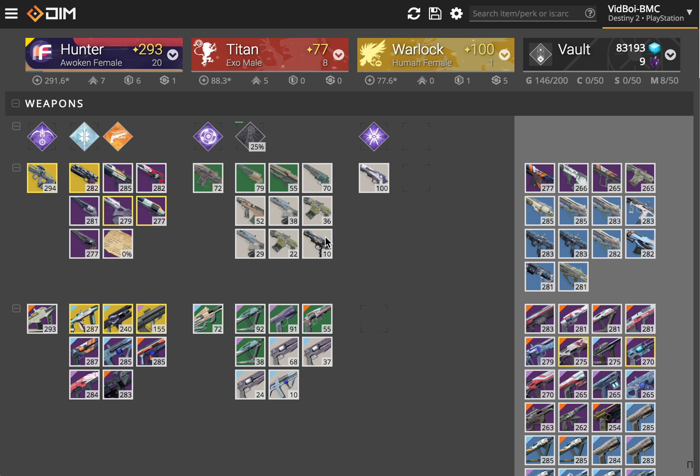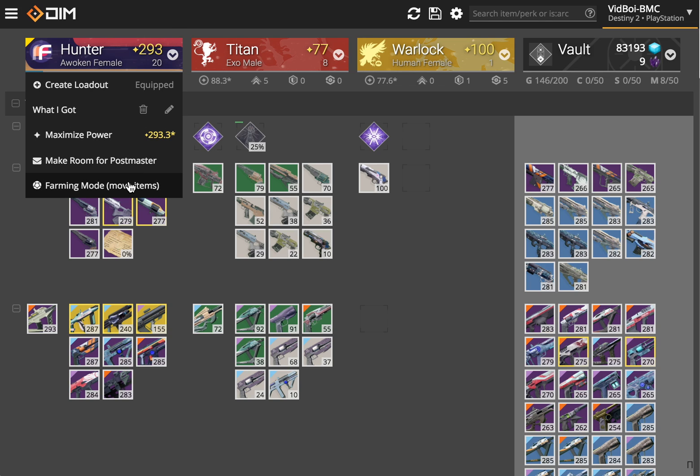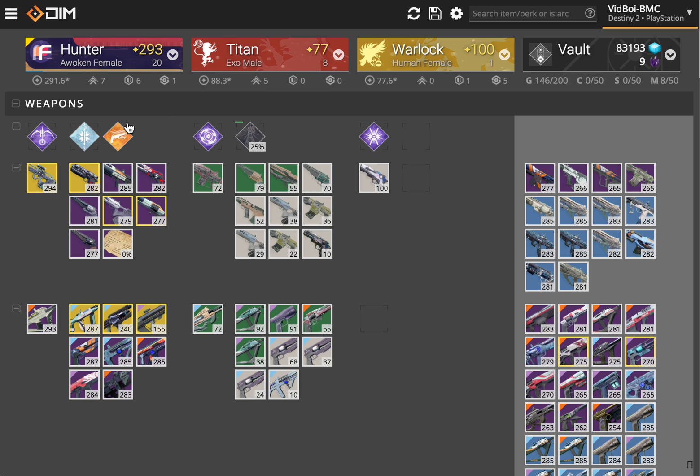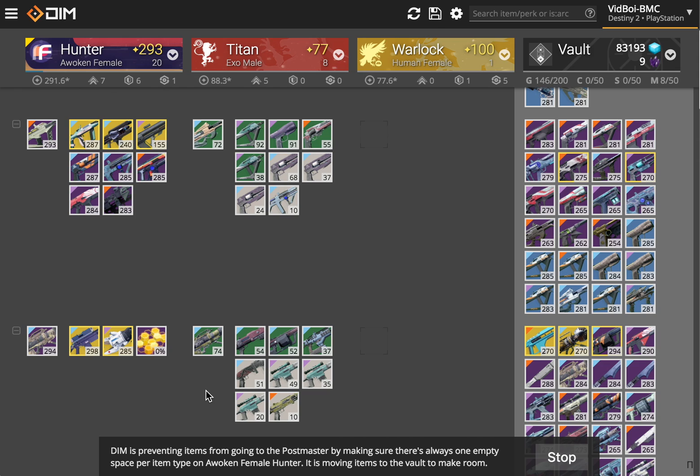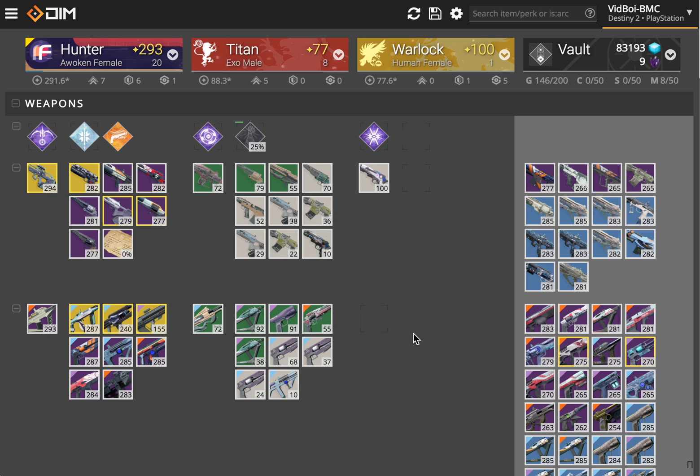I've been out there doing patrols and faction rally, and I've got a lot of blue items in my vault right now. Part of that is because I've been using our farming mode, which continuously makes sure that there's one space open in your inventory for each slot, weapons, and all that. It makes sure that there's room so that when you pick something up in the world, it doesn't go into the postmaster — it'll go into your character and then eventually get swept up into the vault. So I've got a bunch of stuff in the vault now from farming, and I've just been ignoring them. But it's time to clean them up.